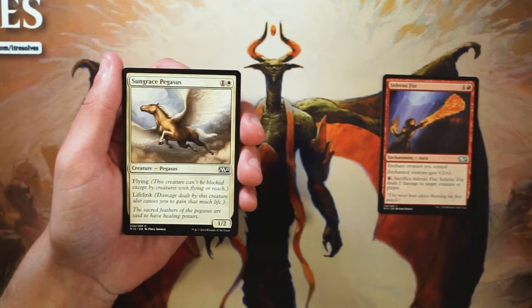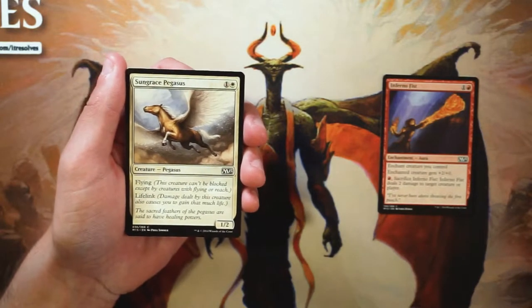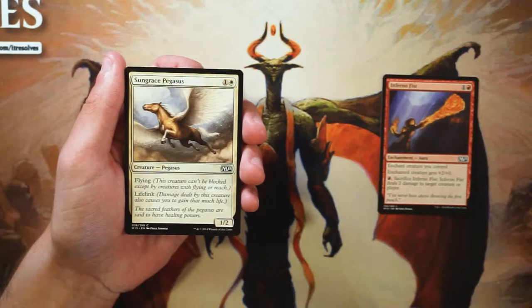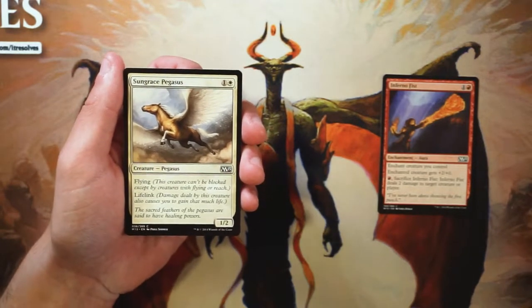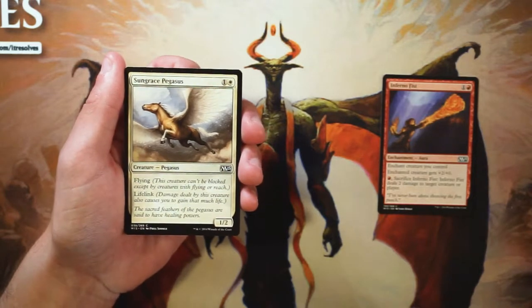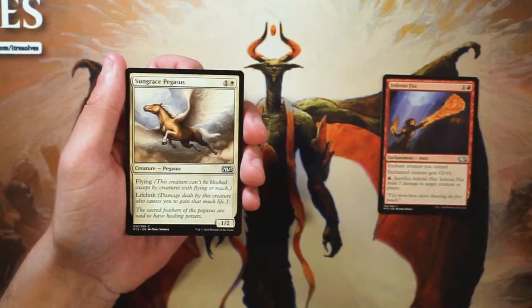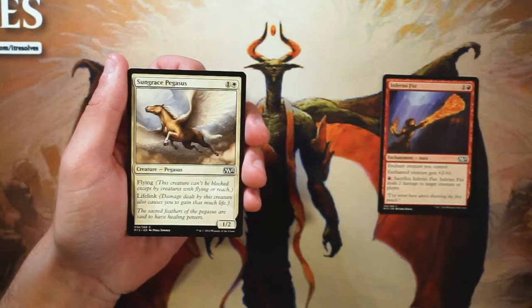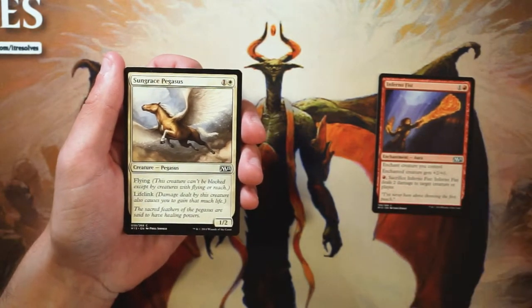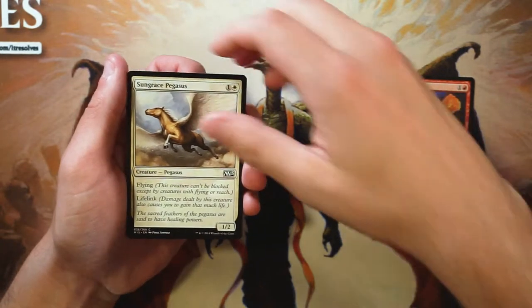Obviously it's only one damage per turn, but you are gaining one life in that process as well. That life total difference is going to get further and further away, making it easier to kill your opponent in the late game and also making you more difficult to kill because of that lifelink and evasion. I like this card quite a lot — though I feel like these first two are not necessarily first-pickable but definitely good cards.